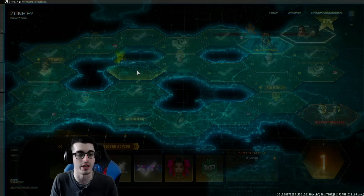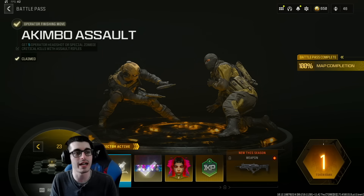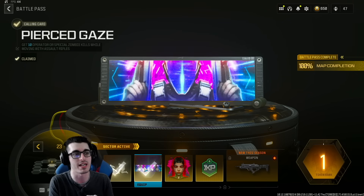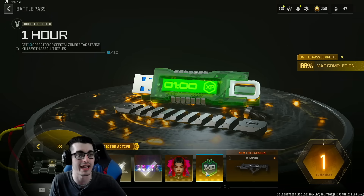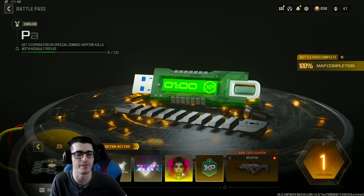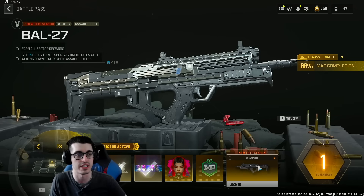As far as the classified sector goes for Season 3 Reloaded, I've already done two of the challenges because I had to hop into the Act 4 mission for zombies first. The challenges are: get five operator headshot or special zombie critical kills with assault rifles; you've got a brand new finisher called the Akimbo Assault; the animated calling card Pierced Gaze requires 10 operator or special zombie kills while moving with assault rifles; then there's a new emblem with hip-fire kills using assault rifles; and a one-hour double XP token for 10 operator or special zombie tac-stance kills with ARs.